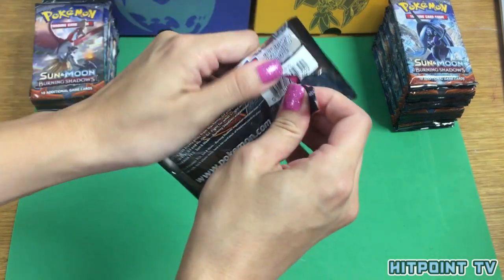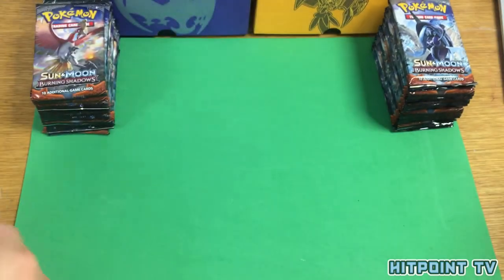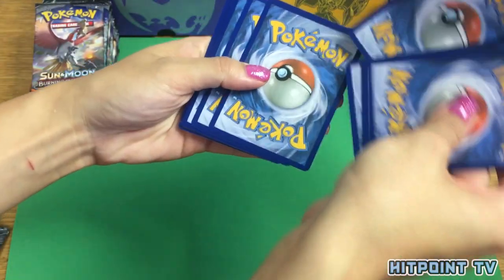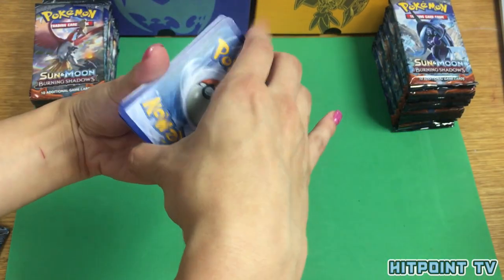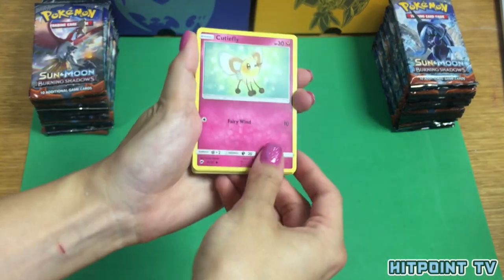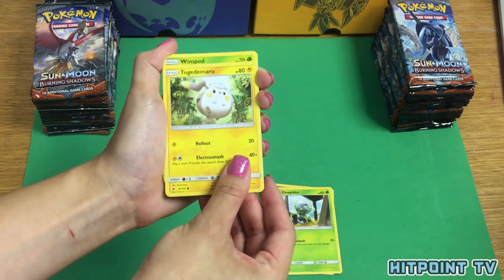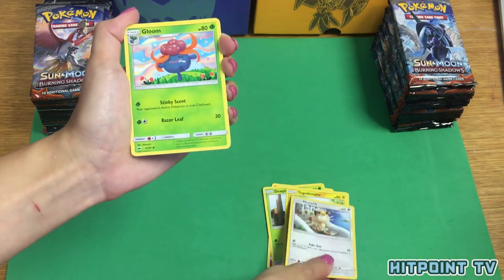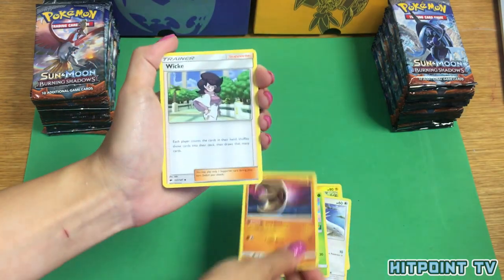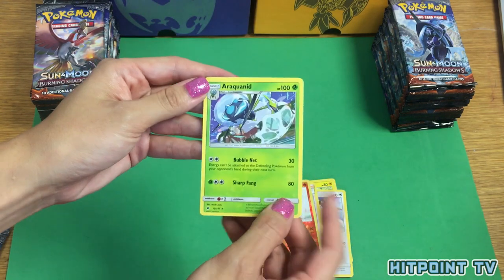Here we go with our first pack. Everything looks good so far — still an energy, so that's a good sign. Cutiefly, Dewpider, Dewpider, Togedemaru, Wimpod, Dewpider, Meowth, Gloom, Lunatone, Wick. Ooh, a Reverse Holo Araquanid and an Araquanid.